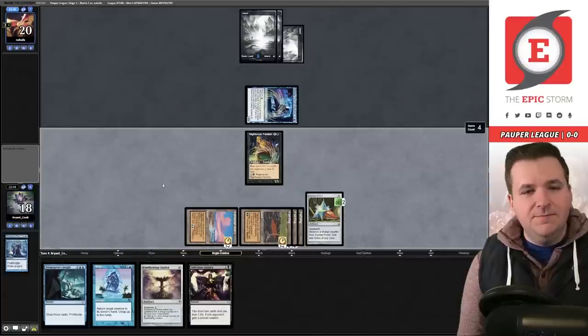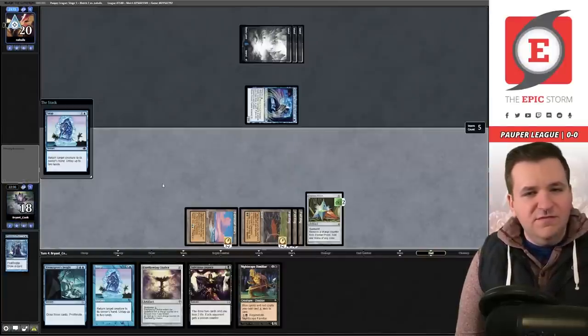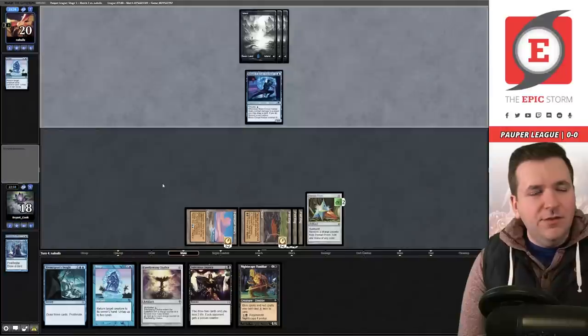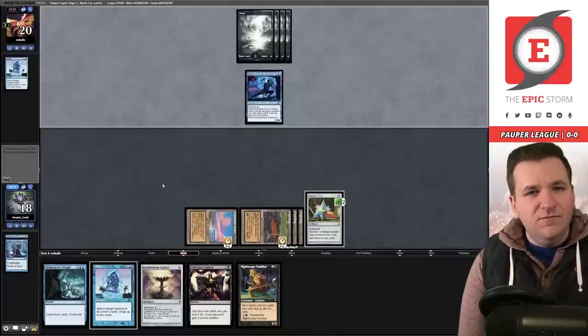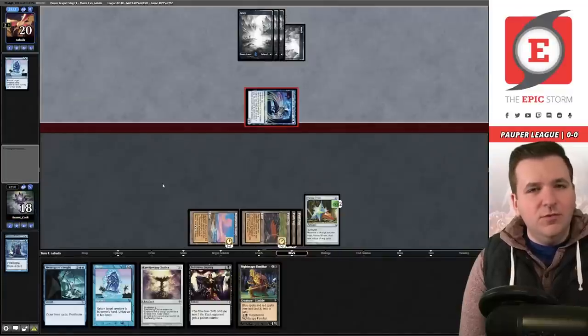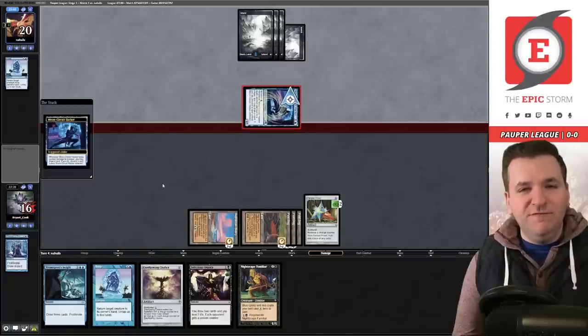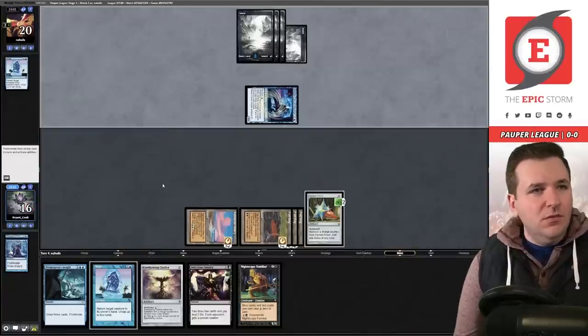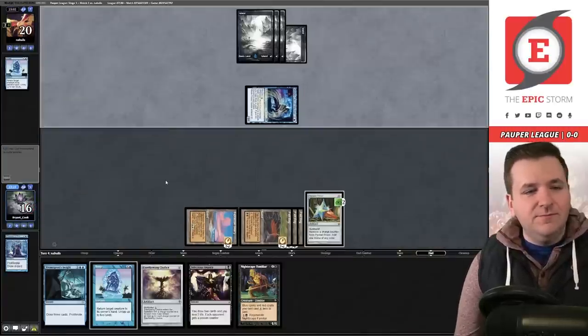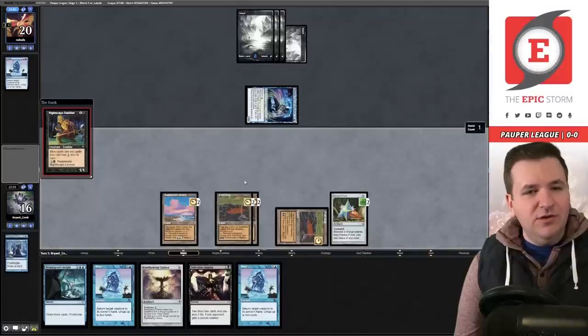I could try Snap here, but if they have a counter spell I'd feel foolish — I could save the Snap for later. We'll definitely play the Peat Bog and just pass the turn. They Snap my Nightscape — that's fine. Now they're passing with four open lands, which represents double counter spell. Another Moon Circuit Hacker — you can keep Ninjutsu-ing them for full value on both. The second copy of Snap was actually great here. We'll play another Nightscape Familiar.